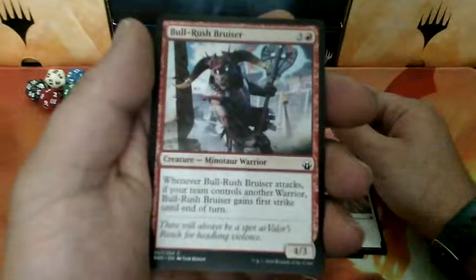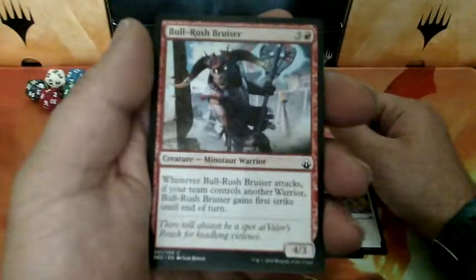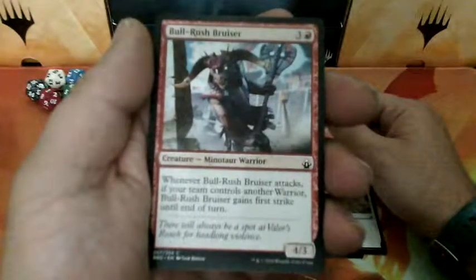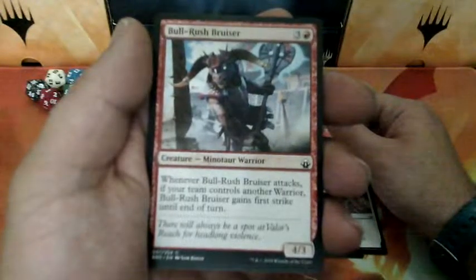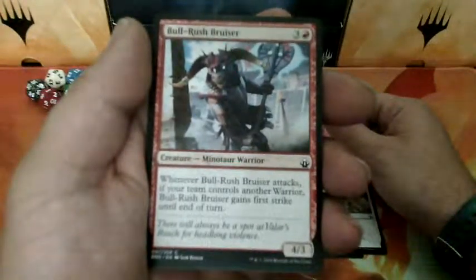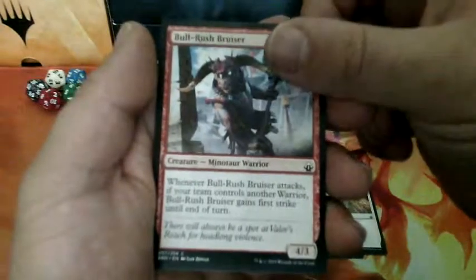Bull Rush Bruiser, four drops. When Bull Rush Bruiser attacks, if your team controls another warrior, Bull Rush Bruiser gains first strike until the end of the turn. And it is a 4-3.